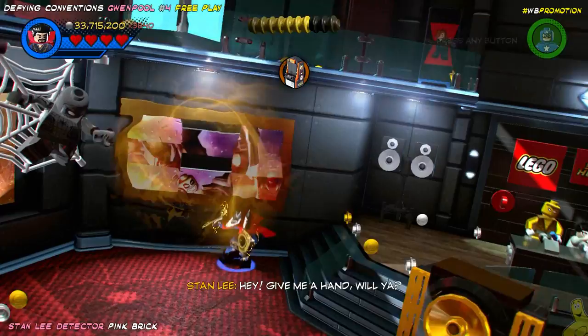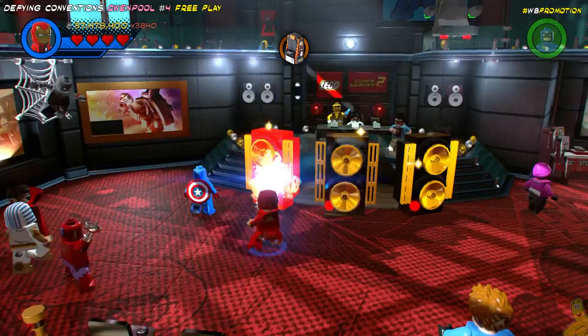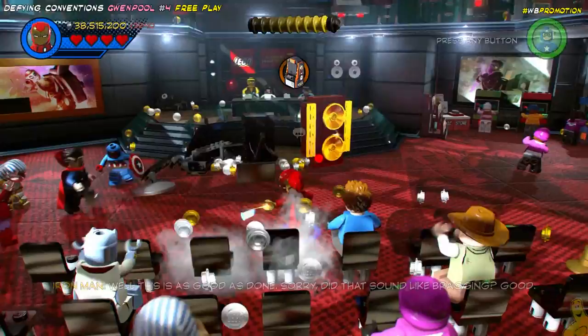Let's go ahead and get that pink brick. Simply use somebody with telekinesis, like Dr. Strange, to manipulate that slider puzzle and get that pink brick. And now it's officially ours. We still have to go purchase it, but we haven't really needed many of the pink bricks beyond the stud multipliers, because they're not really that helpful at this point, especially with how much we've gotten done.